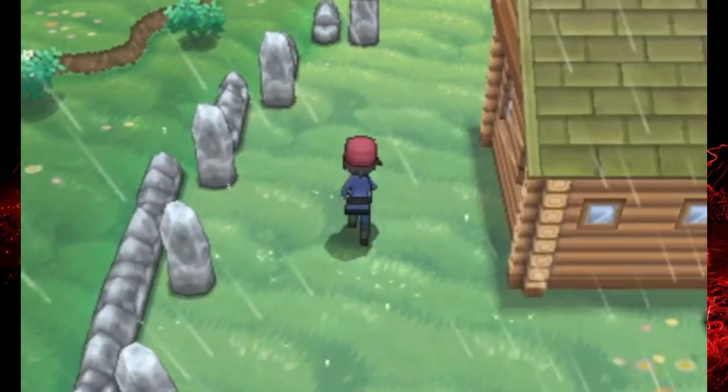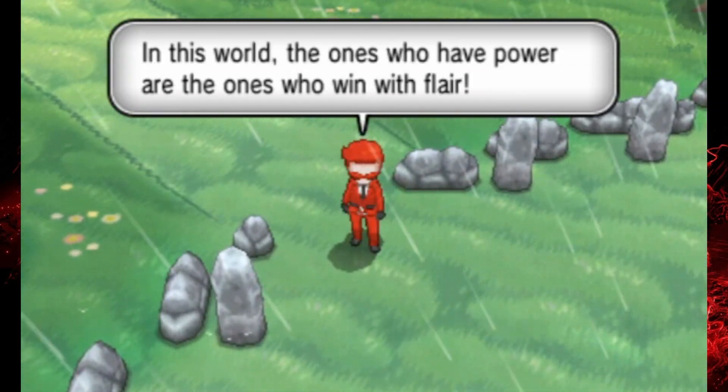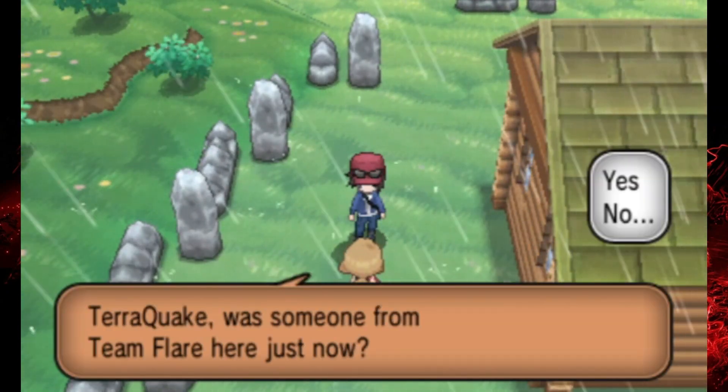We're going to go to the northwest side of town and track down that grunt yet again. He's going to walk off into this little path and basically stare right at us — like we got caught. And then Serena follows us.